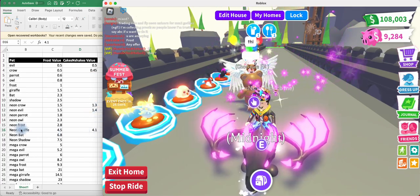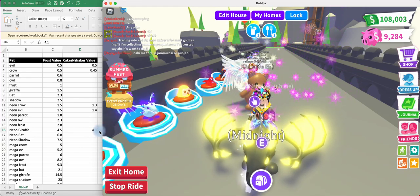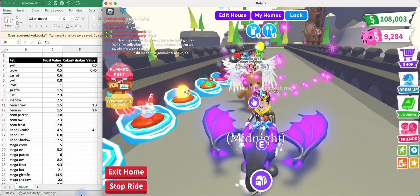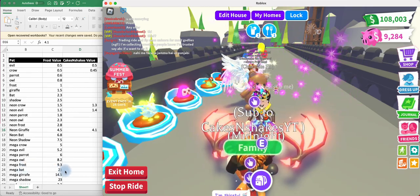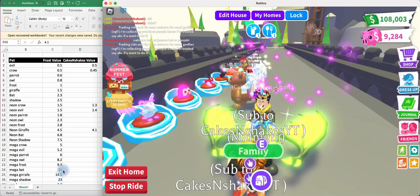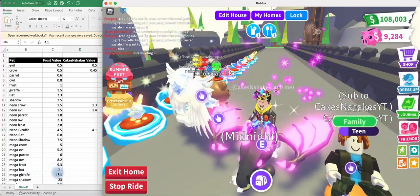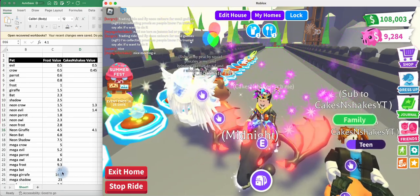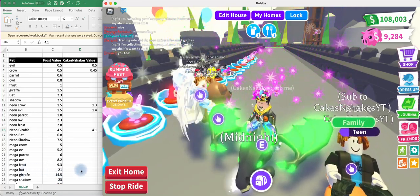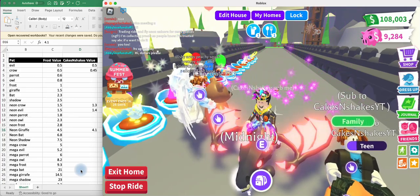A lot of people tell me that a Neon Giraffe has gone down in value. I agree with that — I think it's worth more like 4.1 Frost instead of 4.5. And I think Mega Bat Dragons might even have gone up. I've seen people do Mega Bat Dragon trades for Mega Shadows or Mega Shadows for Mega Bats with only a really small add on the Mega Bat to get a Mega Shadow. They used to basically require trading a Mega Bat Dragon plus like a Neon Owl or a single Bat Dragon to get a Mega Shadow. Now I think the Mega Bats are probably worth a little bit more. So those are Frost values — hopefully this is helpful and helps you understand what the value of your pets are.